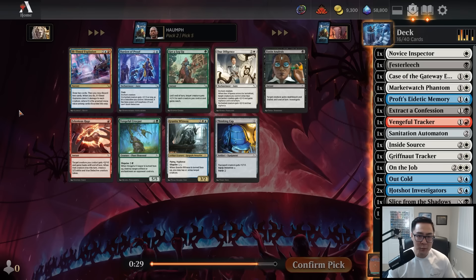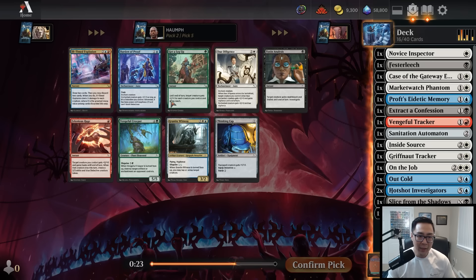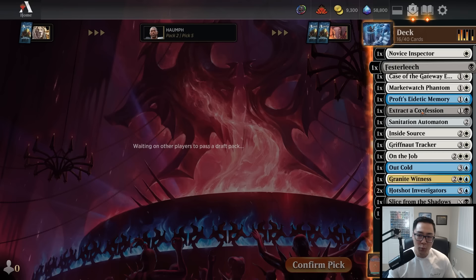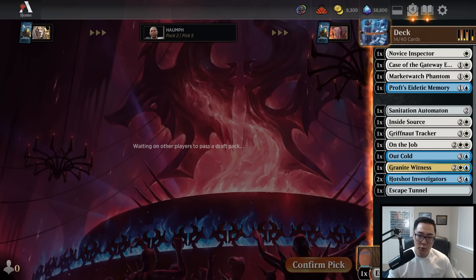There's a late, ill-timed explosion but not really something we want. I'll go ahead and take Granite Witness and lock myself into a blue-white deck, hoping we end up with enough playables. Let's move all these cards away and settle into a blue-white deck.